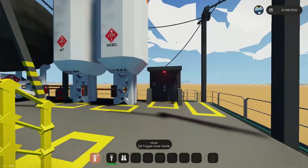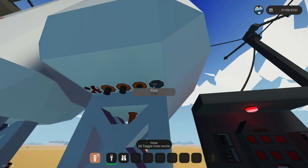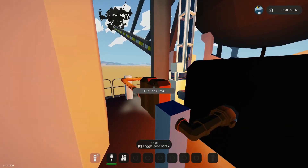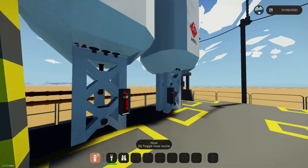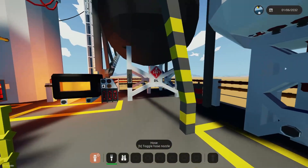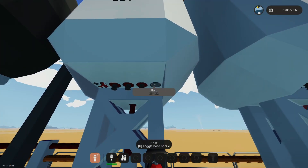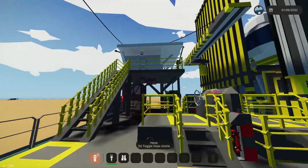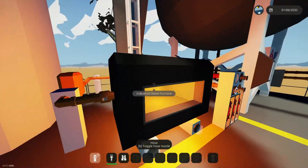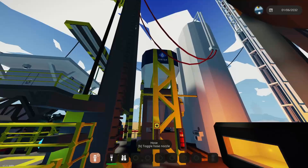So technically the generator is just here for looks right now, but we have it if we need it. Let's check on oil - still pulling in more. Jet fuel is fueling up. Our two reserve tanks filled, and now there goes diesel - it just had to get through all the long pipe, but it's finally made it. We are producing diesel fuel, jet fuel, and tons of oil. The refinery is running off the diesel fuel we're actually making, so this won't stop until the oil runs out - and this holds 100,000 liters.